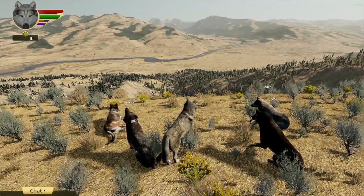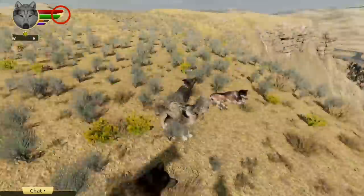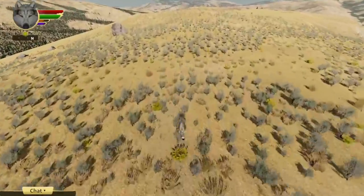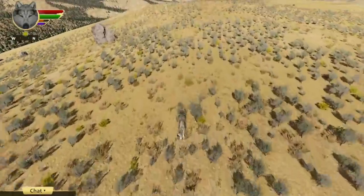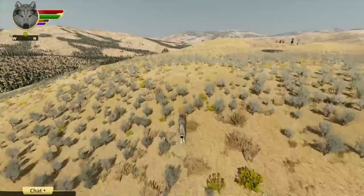The stamina boost lasts five or six minutes. You can tell it's in effect because there's a howling wolf head icon on the edge of the stamina meter, and it'll stay there until your boost expires. However, if any player dies, it will expire. So if you're using that stamina boost during hunting or fighting other wolves, you want to stay alive to keep it in effect.